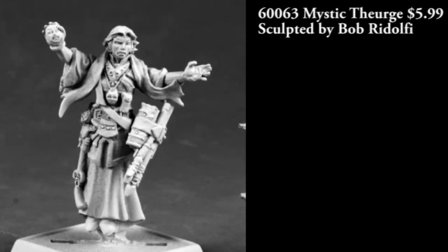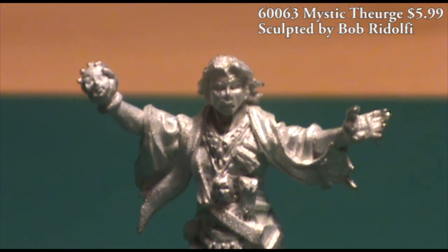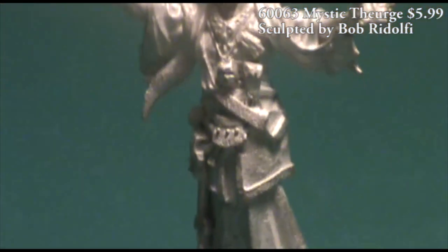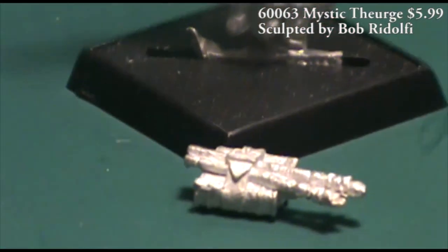Next up we have a figure that comes in two pieces. This is a Mystic Thurge, and the second piece is a large, thick spellbook and a couple of wands that you'll have to clip off the casting tab and glue onto his belt. In addition to the extra detail you get with the spellbook and wands, he's levitating off the ground a little bit — there's a gap between the bottom of his feet and the base itself, and his cloak is what's holding him up. He appears to be floating, which is kind of cool.